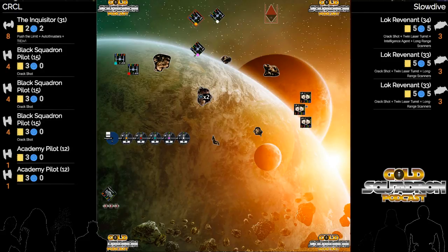He should be able to get all three TLTs on at least one of the TIE fighters here if CRCL tries to engage with the alpha group on top. And from the Twitch chat - he's forcing the ties to play in the rocks, which gives them a huge advantage.